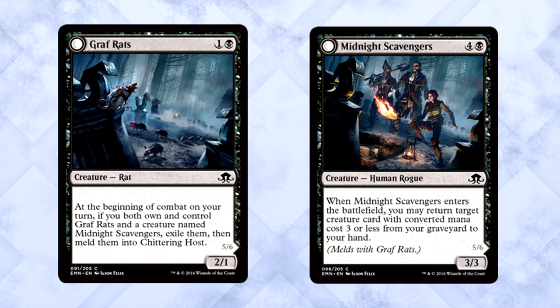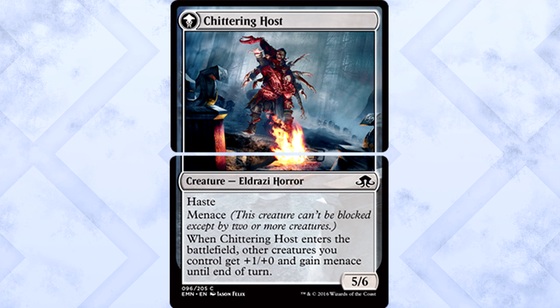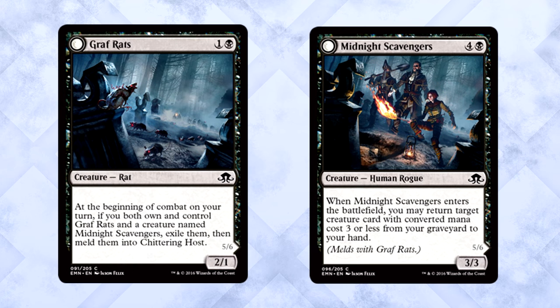We'll begin with a new mechanic called meld. Let's take a look at Griff Rats and Midnight Scavengers. At the beginning of combat on your turn, if you both own and control Griff Rats and a creature named Midnight Scavengers, exile them, then meld them into Chittering Host. Chittering Host is a 5/6 Eldrazi Horror with haste and menace.